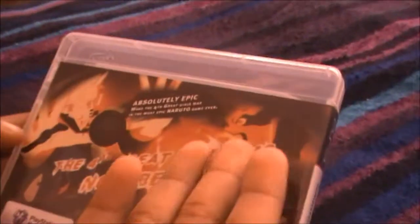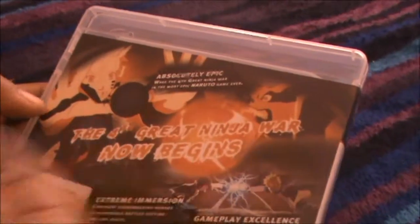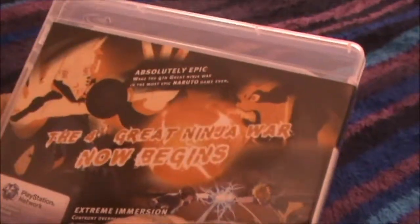On the back we have Naruto's Biju Bomb, Naruto in Biju Mode doing a Biju Bomb, Nine-Tails Kurama's Biju Bomb, and Naruto and Sasuke's Rasengan and Chidori.